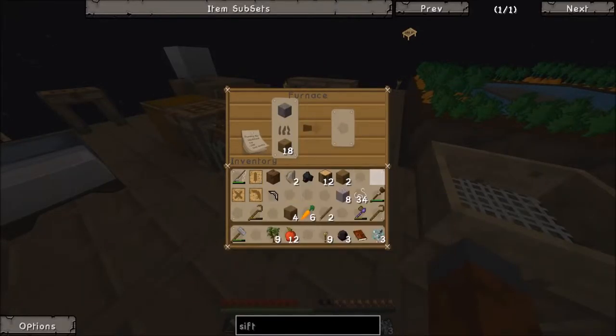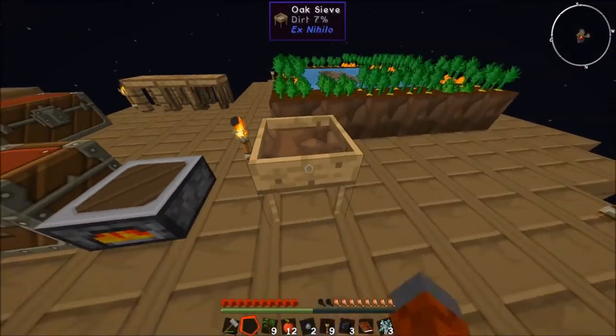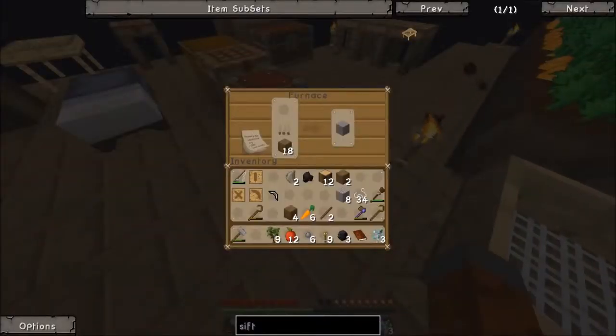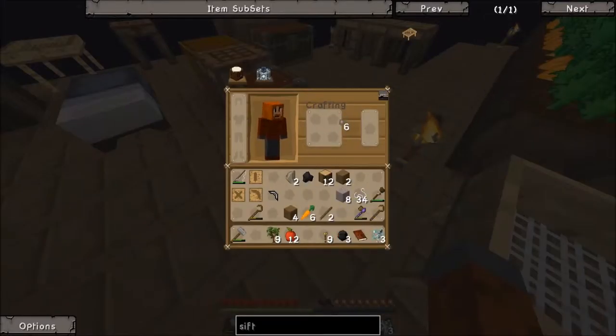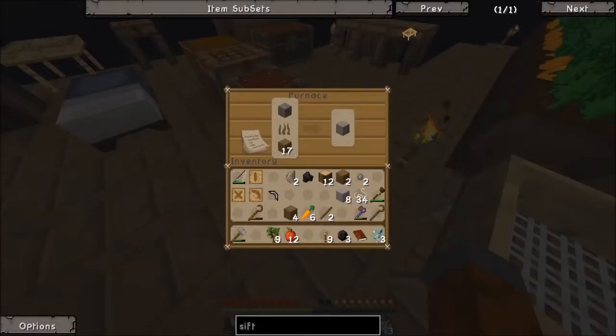We're gonna cook the cobblestone and we are going to put this through the sifter. So we have two pieces of stone here - give us one more cobblestone, and that will give us hopefully a perfect pickaxe.